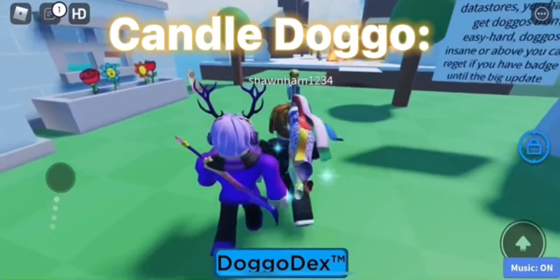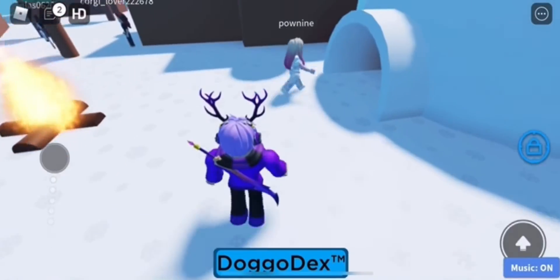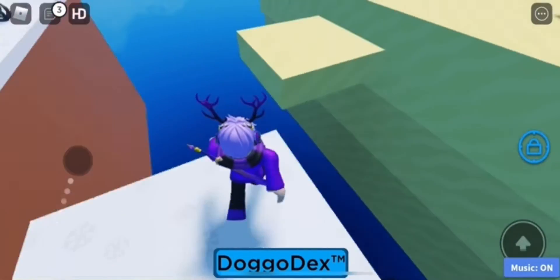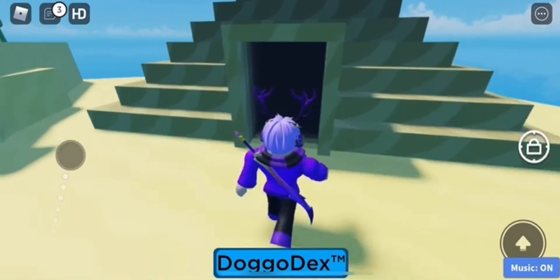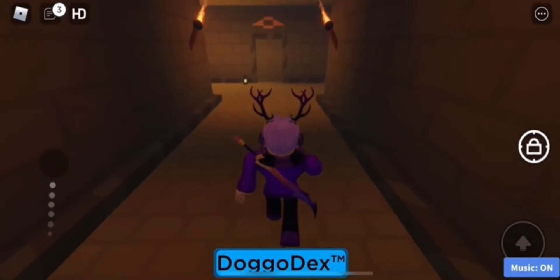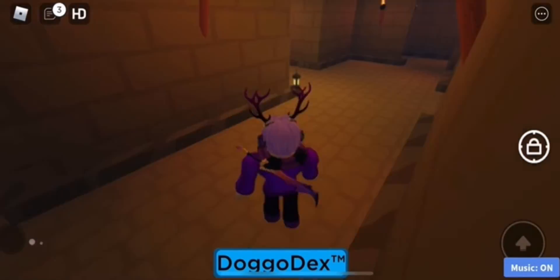Hello YouTube, welcome back to another Roblox tutorial video. Today we're showing you how to get the new candle doggo. In order to get this one, you have to go into the temple again. There's only two more to do after this one — one is the tornado, and the other is the cheese one. The tornado one's extremely hard, so don't expect that one to come out soon after the cheese one. Just go through the cave again, and this one is just like the cartoony doggo — you just need to find your way around the maze to get it.